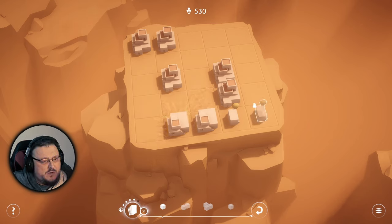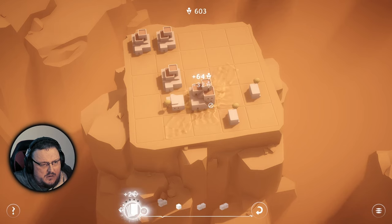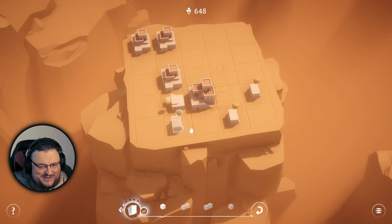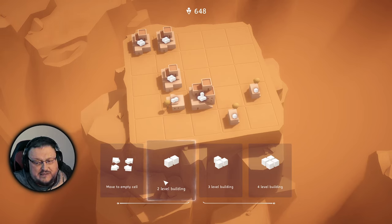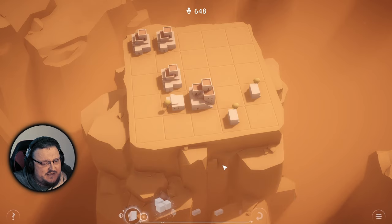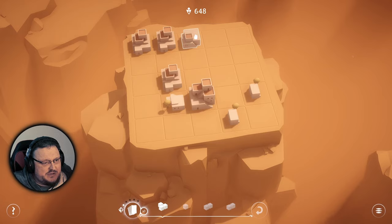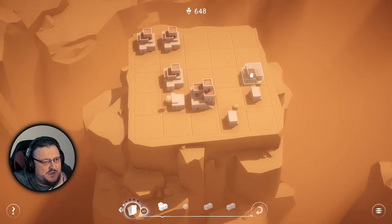A one - throw there. A two - these should merge. Yes, okay, that's good. One here and then a two - put two there. We've got a little achievement as well: first level five building! One of these cards says: move to an empty cell, two-level building, three-level building, or a four-level building. If I select that it gives me a three-level building, which isn't the one I wanted just yet - that must be four and five.